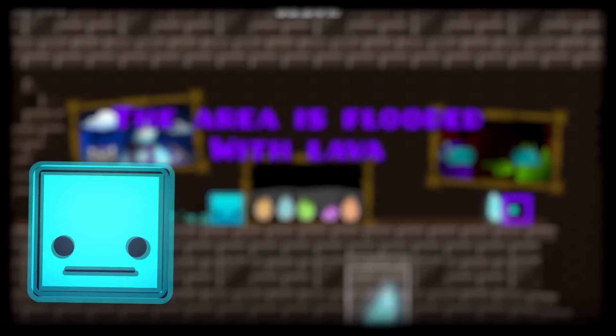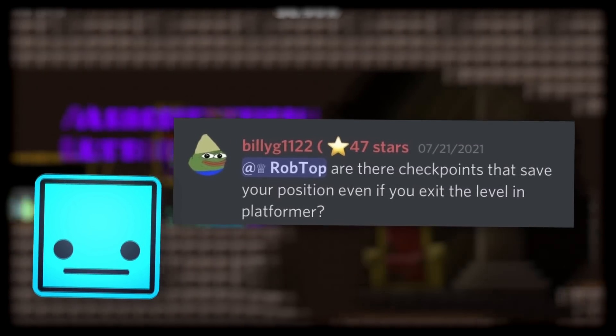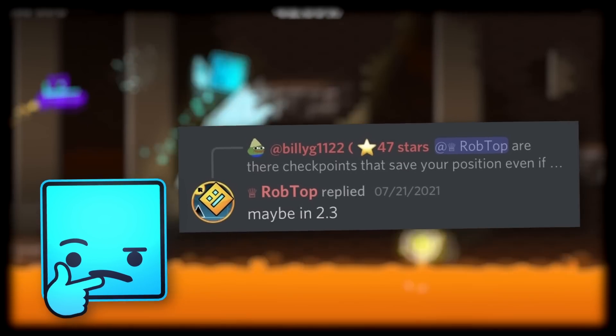Some actual news about 2.3: Billy had asked Robtop about checkpoints that save your progress in platformer mode even when you exit the level. To this, Robtop says maybe in 2.3, which means we might have a chance at getting this feature in the far future update after 2.2. The inclusion of checkpoints in platformer mode is a really neat idea, though it does potentially affect the progression of Geometry Dash.